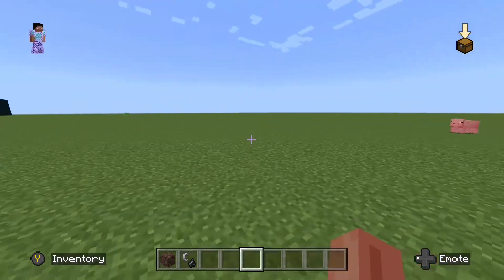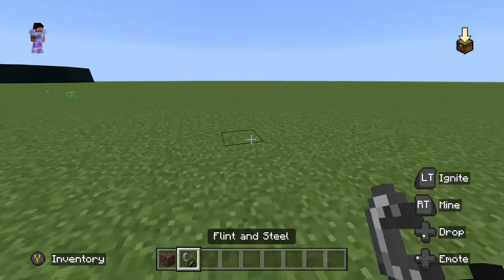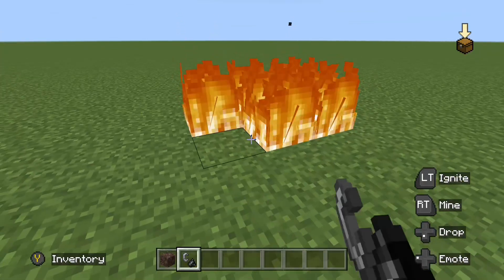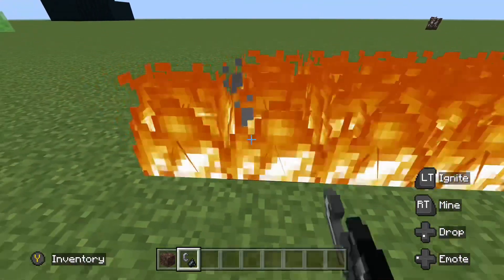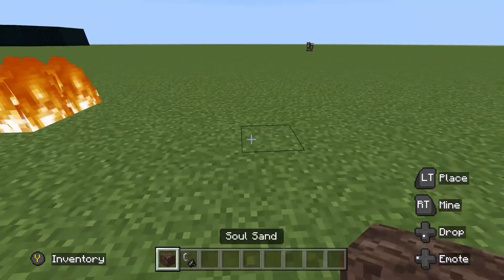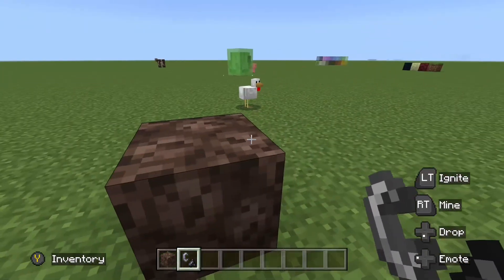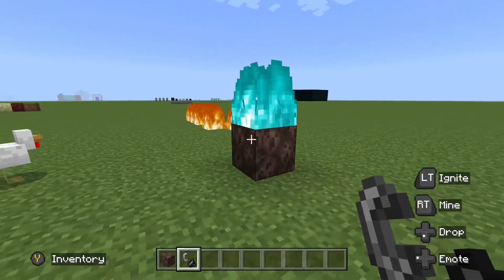What causes blue fire in Minecraft? Most of you will probably know this. Red fire is obviously the normal fire, and you can't get blue fire anywhere else. But the thing that causes blue fire is a soul sand block — I don't know why this causes blue fire, but as you can see, it causes blue fire.